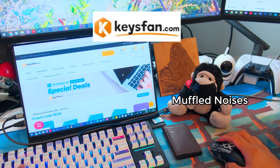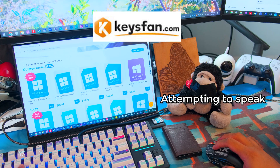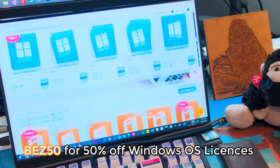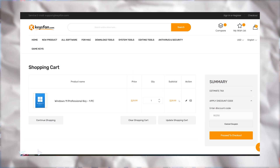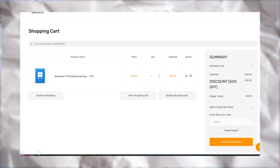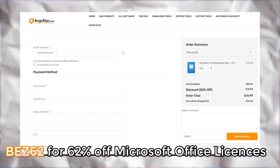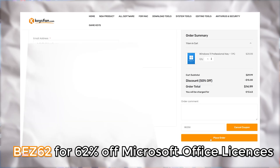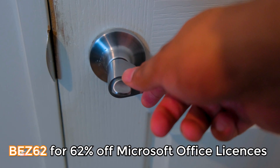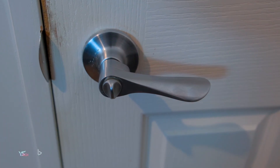Check out keysfan.com for cheap Windows keys. If you use coupon code BEZ50, you can get 50% off Windows licenses. And if you use code BEZ62, you can get 62% off Microsoft Office, and they also have a Microsoft Office and Windows 11 bundle. You can pay via PayPal and they have a pretty good customer support team. Check out Keysfan linked in the description.